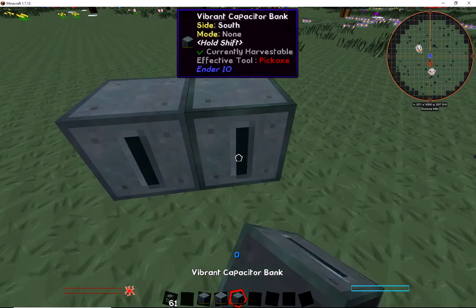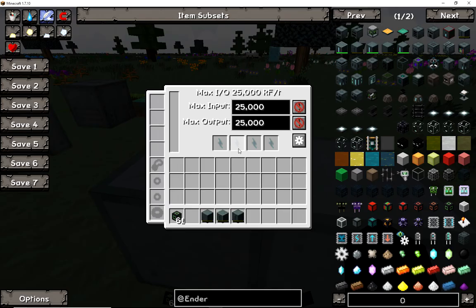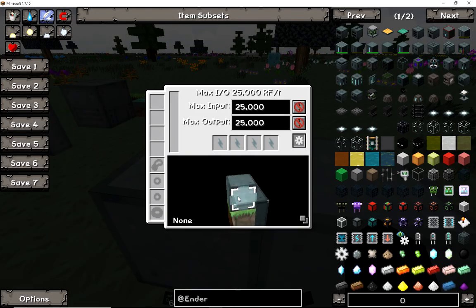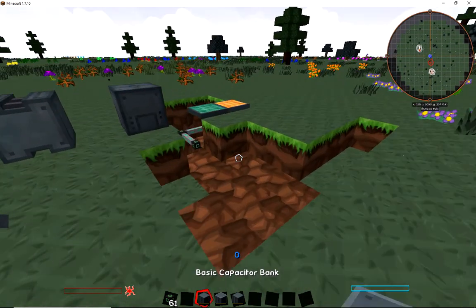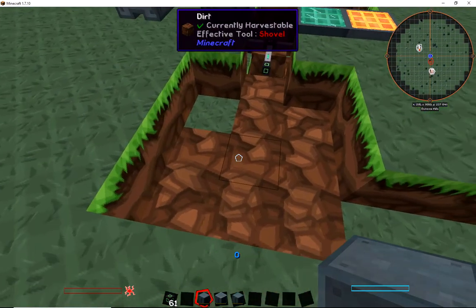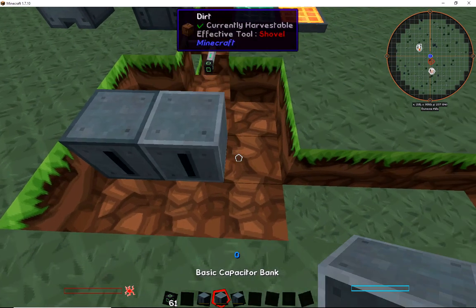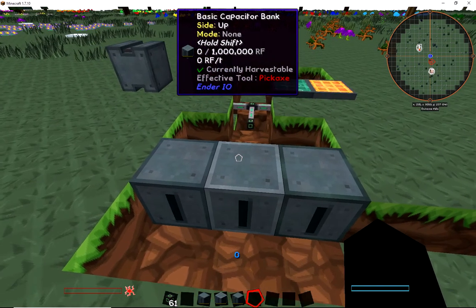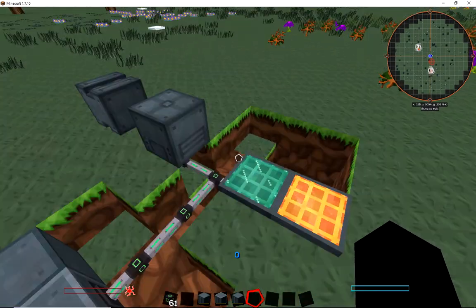I could do this one and the vibrant one and it won't become a multi-block like it's supposed to. But if I clicked on here I could easily set it to input, and if I go on the other one I put output - so that would cause it to charge both. For the tutorial let's put a basic capacitor bank and a vibrant one, connect them up. This might take a second to charge.